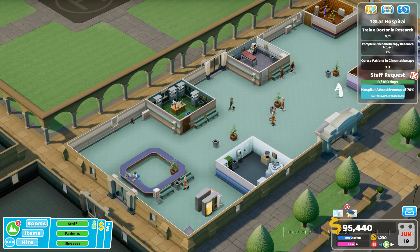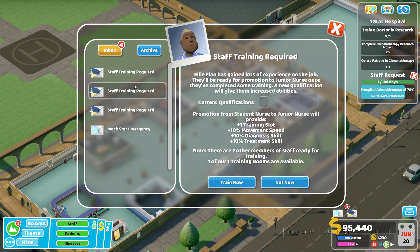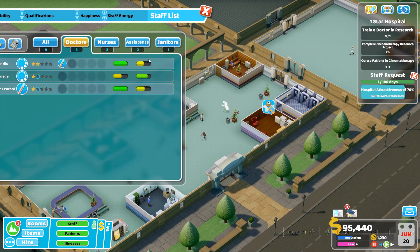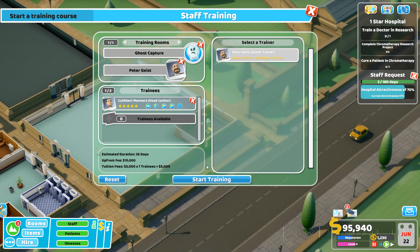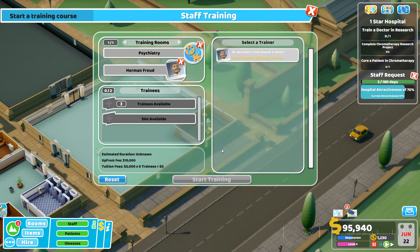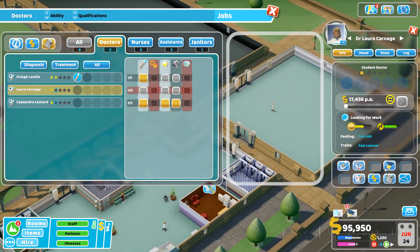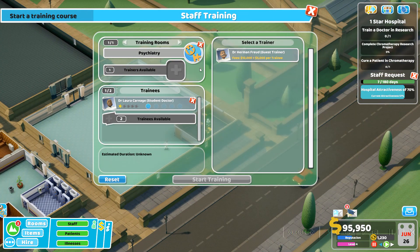Where is that doctor who can't do anything? Do we have a janitor who wants to train up? Can our janitor train to be a ghost capturer? Actually no, I'm reconsidering — psychology. Let me check my staff list. Who's not allowed to do anything? It's you. Train psychology now.